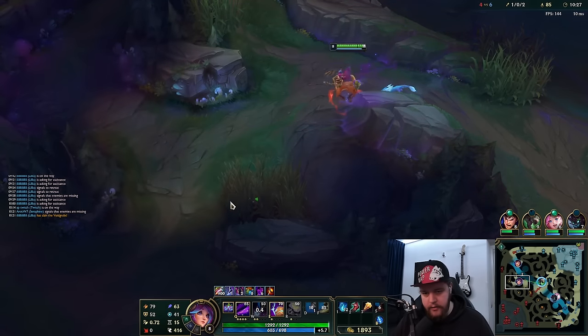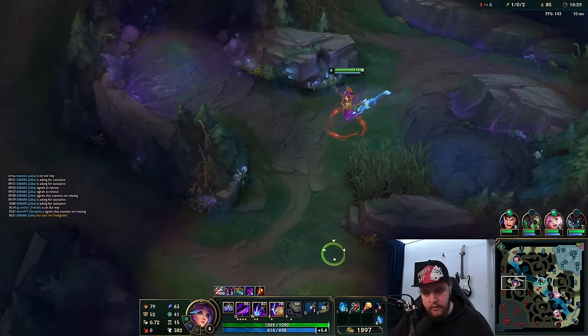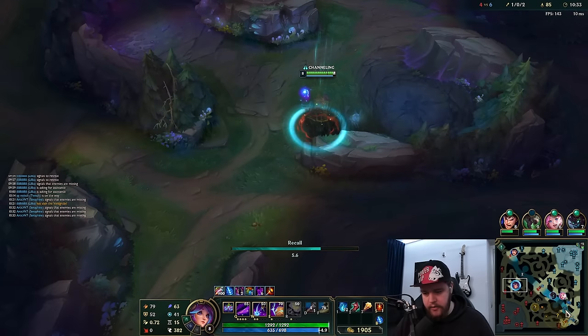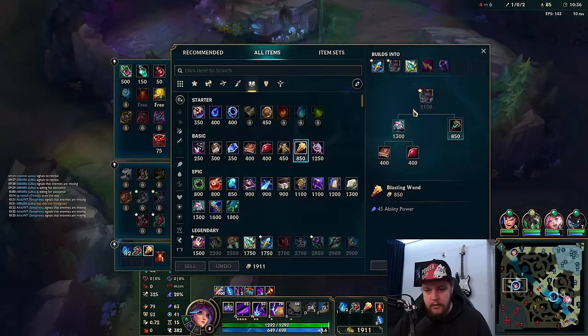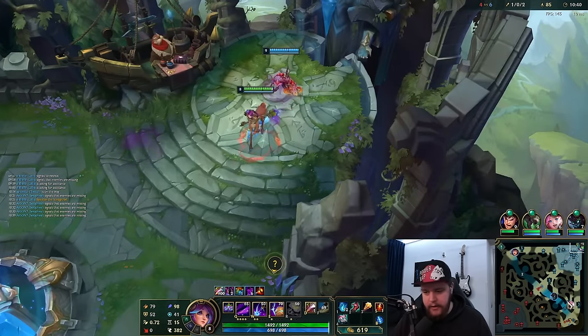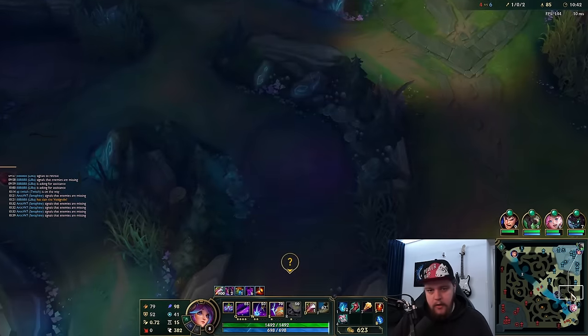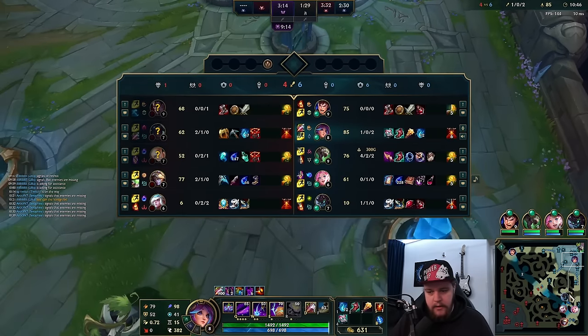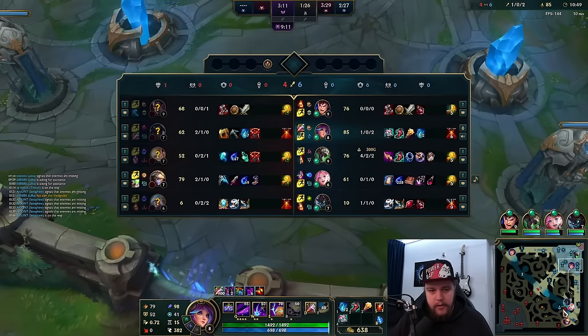We quickly go scout — if he's doing some of these camps, it's all down. Darius is resetting, Twitch is resetting, so I'm just going to reset too. There's nothing else to be done here. Unfortunately cannot afford my Liandry's right now, that would have been nice. But as you can see the Gromp has respawned again, so I have to reset right there. If I don't reset I will be losing my camp tempo once again, and that's not something I want.